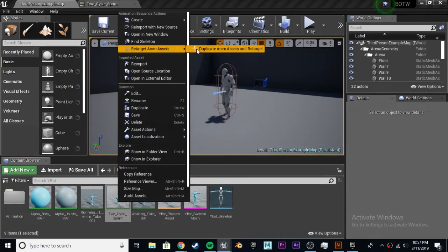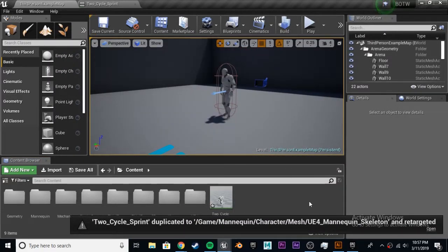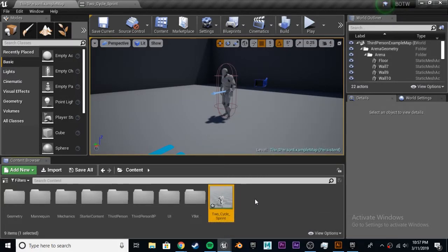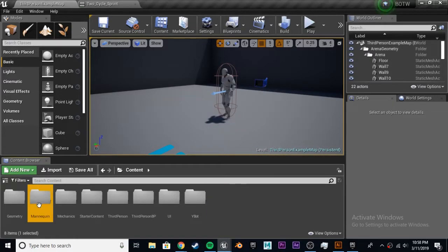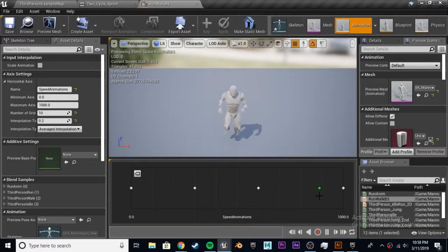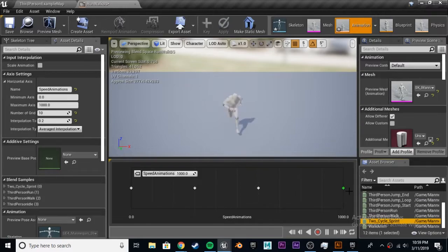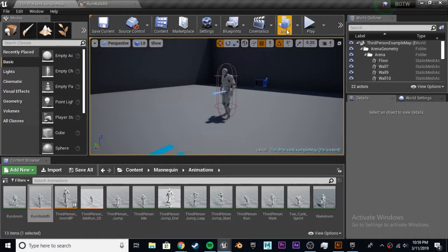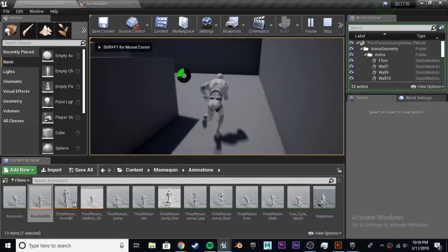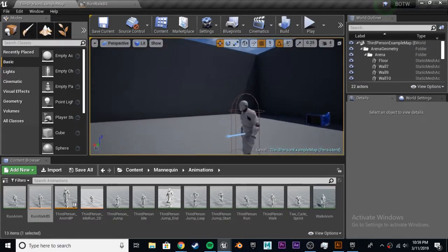Just right-click, retarget anim assets, duplicate anim assets and retarget to UE4 mannequin skeleton, and retarget. Now since we did that tutorial last time we can do this with any Mixamo animations — really nice. Bring this into mannequin animations, go into our run-walk blend space. To adjust the preview node, hold down shift and move. Go ahead and replace the sprint animation with the two cycle sprint, and now it looks a bit better like an actual sprint.